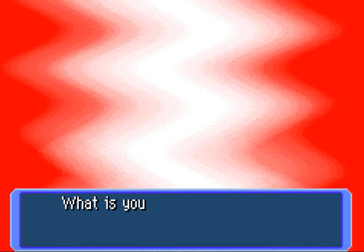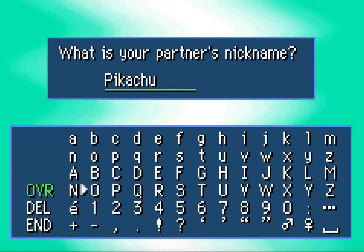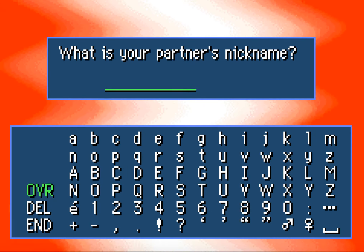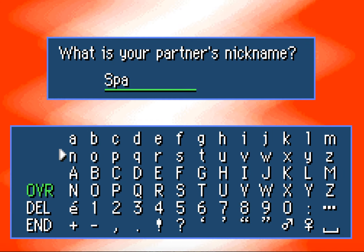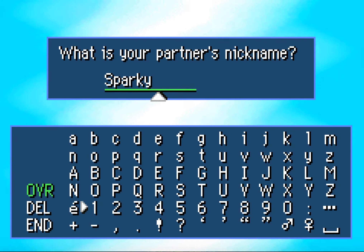Let's go ahead and choose — what is your partner's nickname? Oh man, I suck at coming up with names. What should Pikachu be called? I just thought of Alexa. No! Sparky! Let's go with Sparky. Sparky is so much cuter. Let's go. Sparky boy! I hope I'm not being too loud — I'm gonna try to go back and see how loud I am.